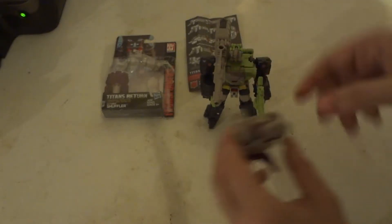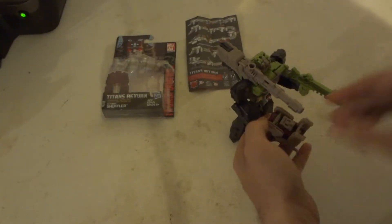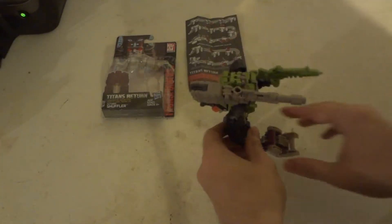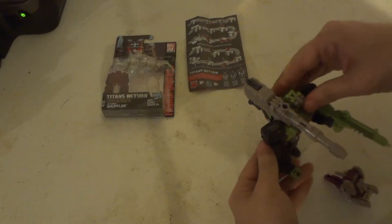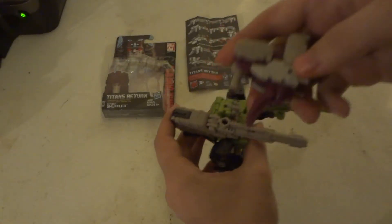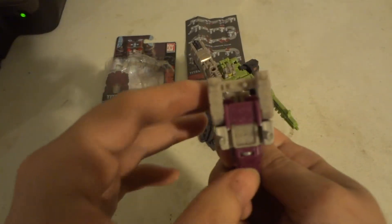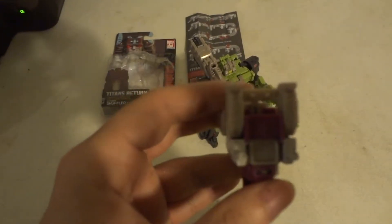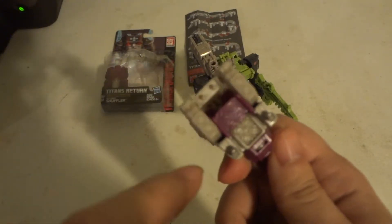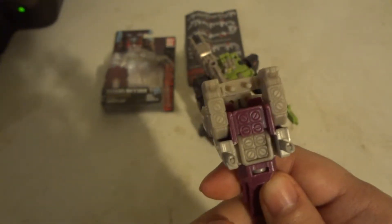Let's bring in our Titan here. I'll kind of show how he holds them — kind of something similar to this. If you look at the little lights and treads, they kind of form little missile pods up there — 2 missile pods there, and another 4 over here. So it has 10 missile pods.